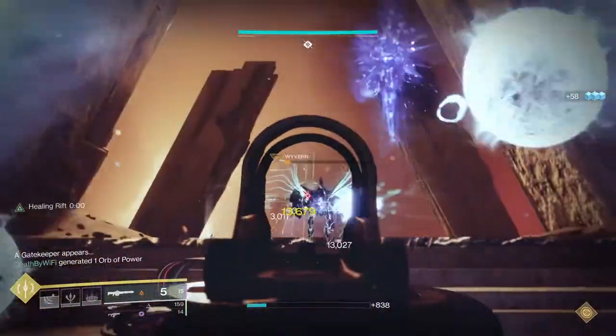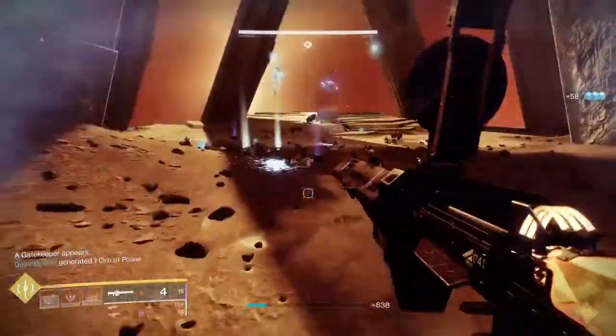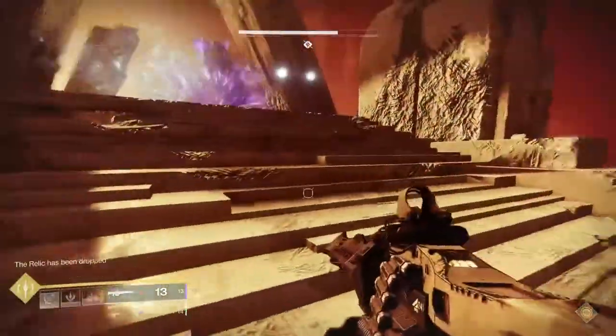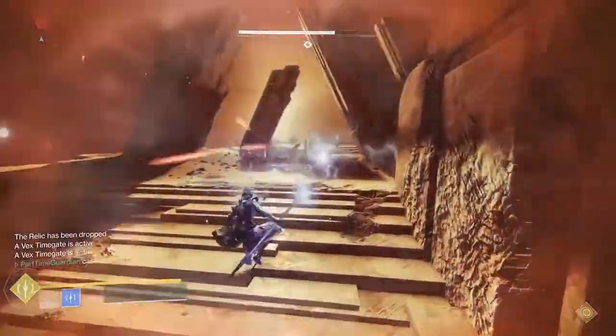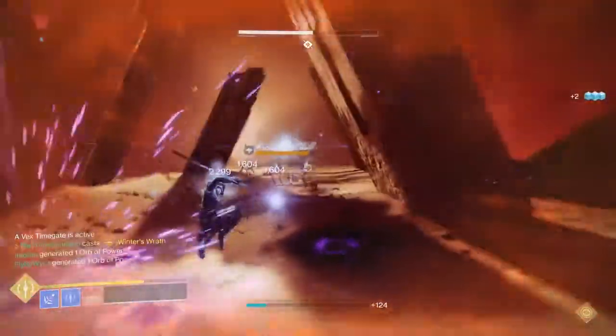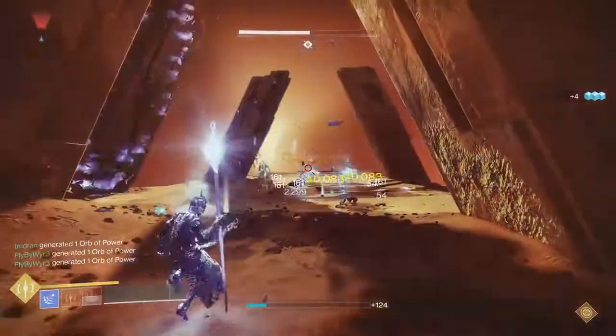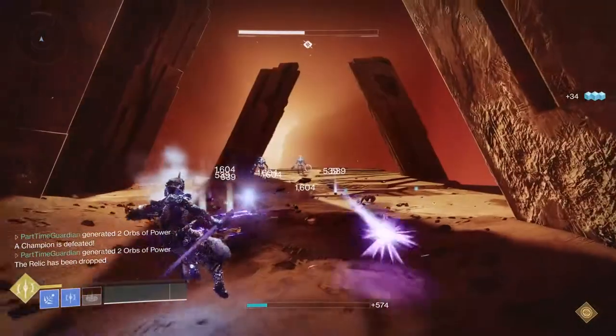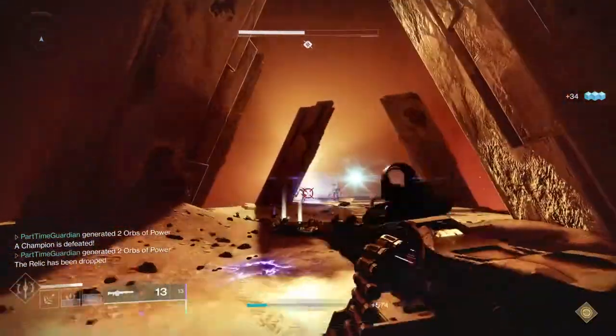Here are some strategies on how you can best do this. First off, the Wyverns you can damage over time, so as they're coming down, I would try to, wherever possible, just damage them slowly — get them ready. Once you get to the point of having the Minotaur in position, then if you time it correctly, you just count down. I would let the person with the Relic count down, because they're going to know when they're going to kill it.